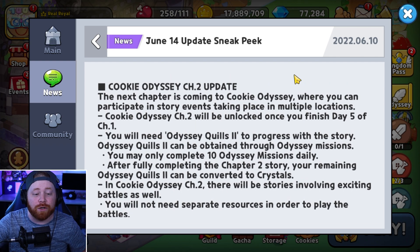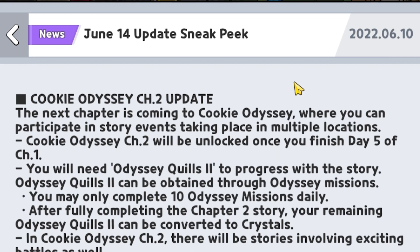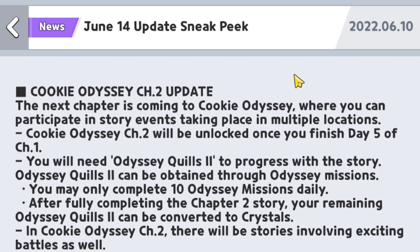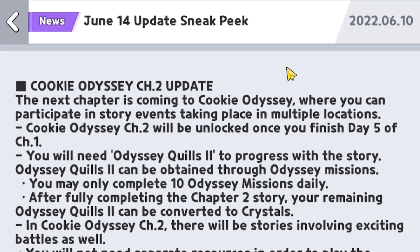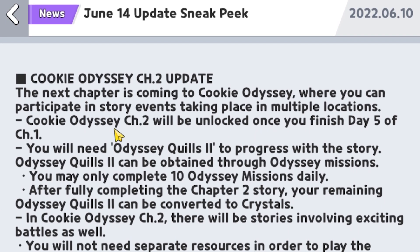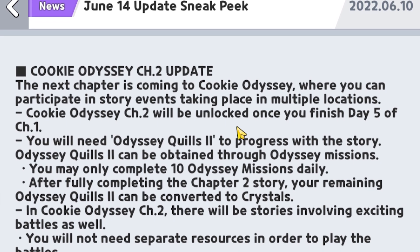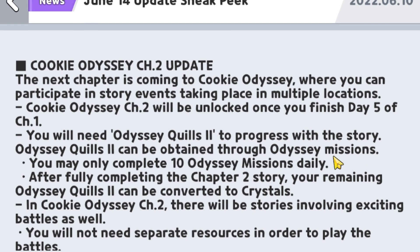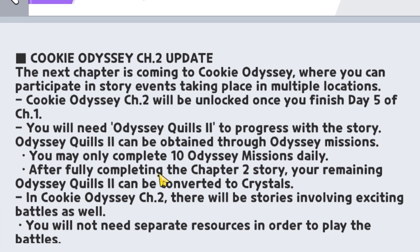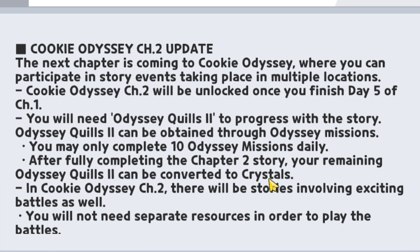Diving into the very first new thing we've got, that's going to be Cookie Odyssey Chapter 2. The next chapter is coming to the Cookie Odyssey where you can participate in story events taking place in multiple locations. Chapter 2 will be unlocked once you finish Day 5 of Chapter 1. You'll also need Odyssey Quills 2 to progress with the story, which can be obtained through the Odyssey missions. You may only complete 10 Odyssey missions per day. After fully completing the Chapter 2 storyline, your remaining Odyssey Quills 2 can be converted into crystals.